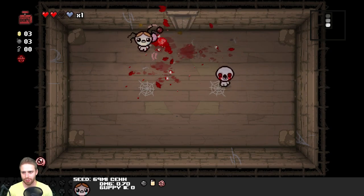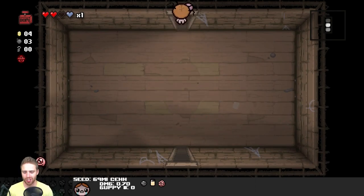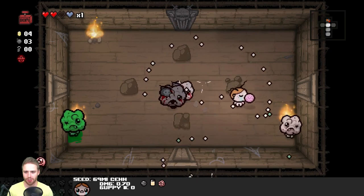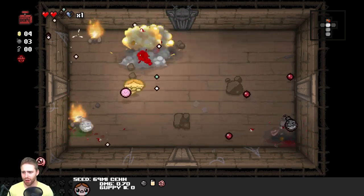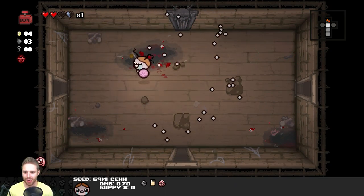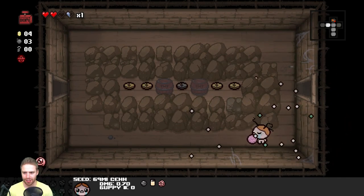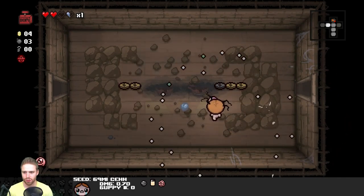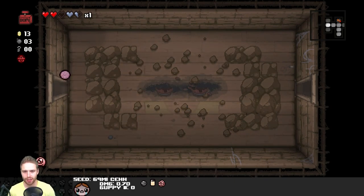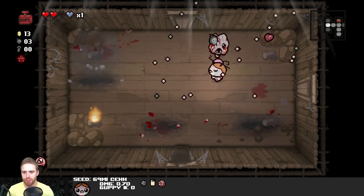Let's not use our ball of bandages to get those guys - get the gray guy because he's got half health. There's bombs everywhere! How was I supposed to dodge that? Fucking jerk. Sometimes this game, man. At least he gave me some soul heartage back. That was rough. How am I supposed to do that? I can't run fast enough.